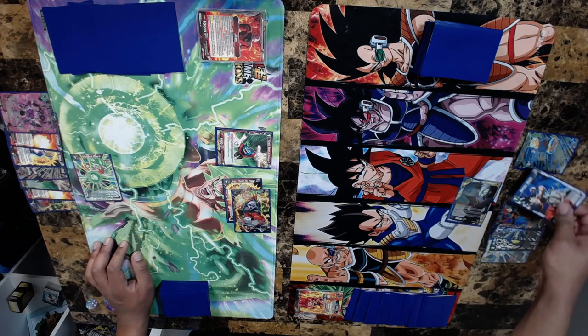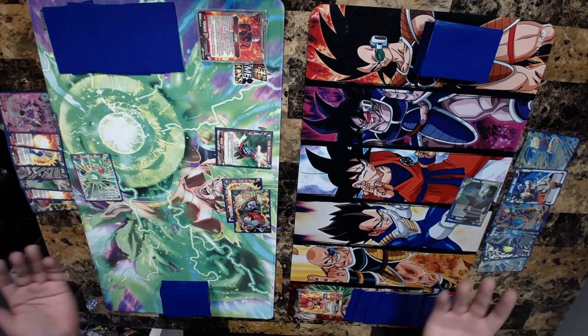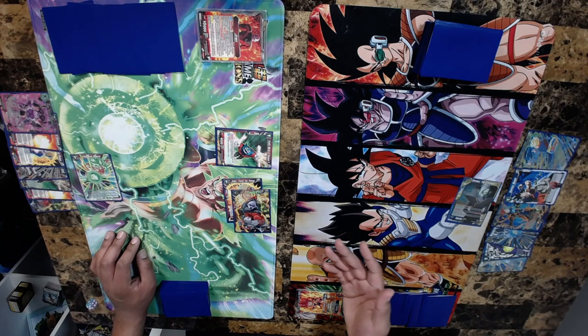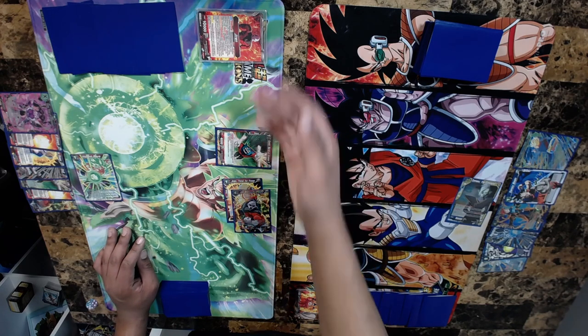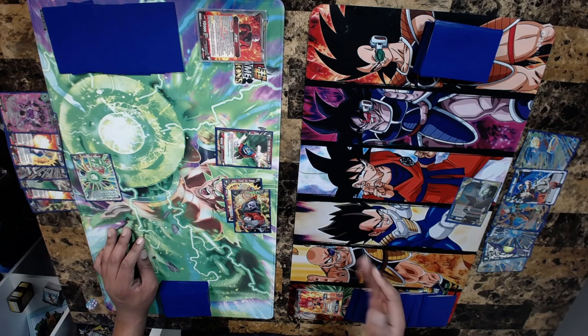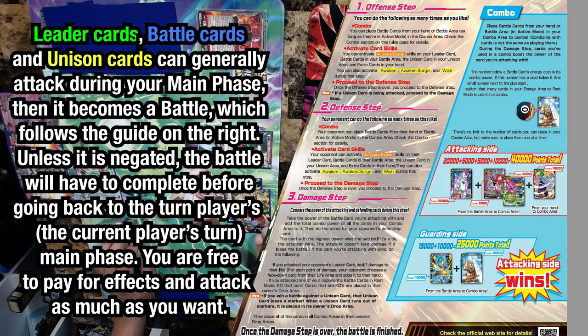Now we're into the main phase — we can play cards and use effects. All the cards in hand cost a certain amount. For instance, the unison has three specific blue energy to pay, others cost two or one, et cetera. Since there's nothing affordable to play, the only thing to do is attack the opponent. You're free to attack anything in rest mode outside of their energy — that includes their battle cards, unison cards, or their leader card whether in active or rest mode.